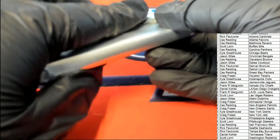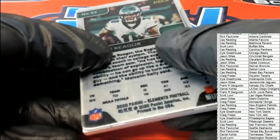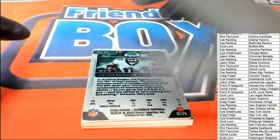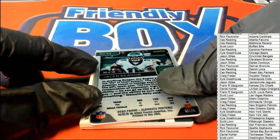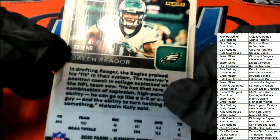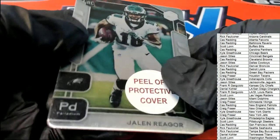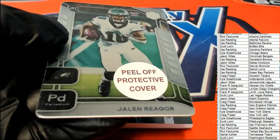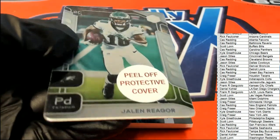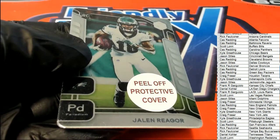All right, no trades, no trades — here we go! Look at that — Jaylen Rieger metal rookie card for the Eagles owner. Congratulations! 25 of 46, and that is going to be Kyle G hitting. Nice one, Kyle!